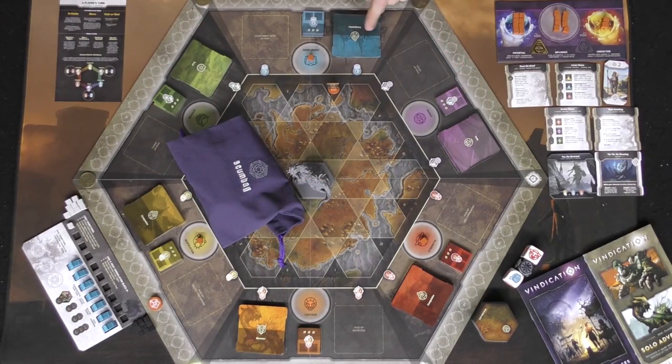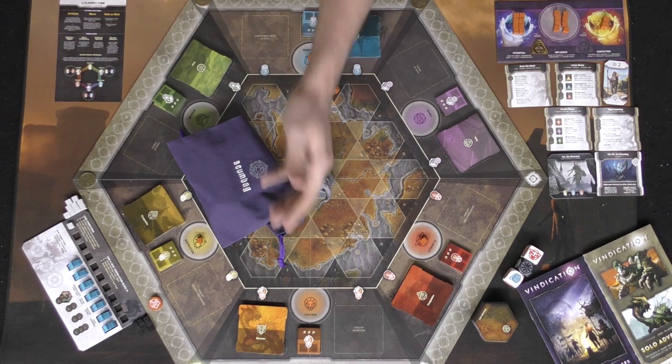I have Grant here to explain whenever I goof up - he went through the rules more than I did, so he's here to correct me. Down here is the board for Vindication, as well as all the decks: the three companion decks in red, yellow, and blue; the relic purple deck; the trait green deck; and the monster orange deck.